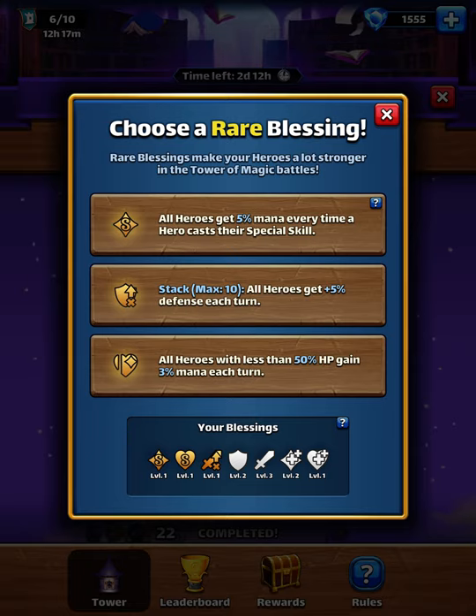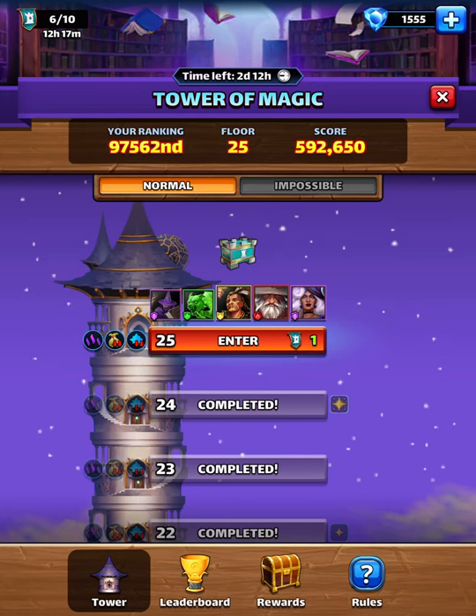I never pick 'all heroes with less than 50% HP gain 3% mana each turn' — that one is no. I like the mana a lot. I like the stack of defense and attack — it is a game changer. That being said, I will use — my yellow team will be good over here.